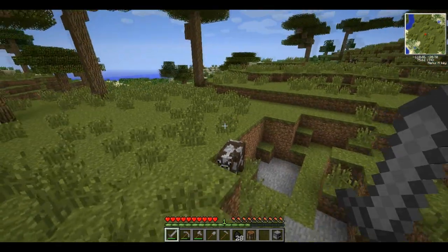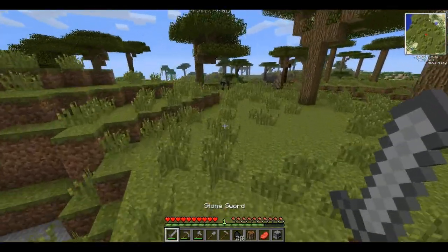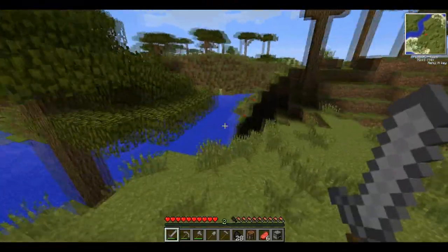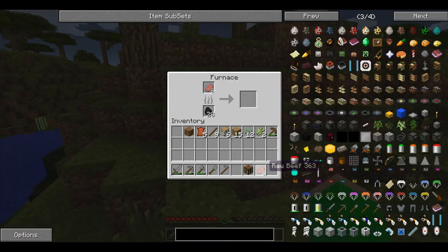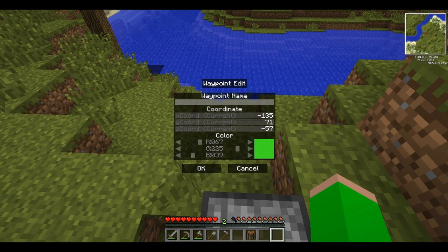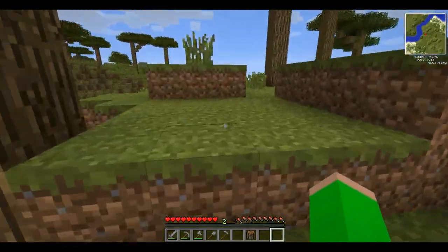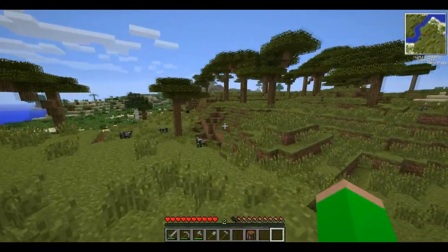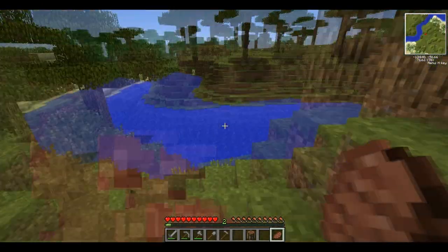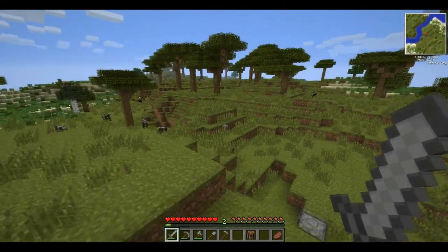We're playing on normal mode, just in case you were wondering. Some leather, some raw beef — kill a couple more. That should be plenty for now. We also have the Raise Minimap mod which lets you set waypoints and stuff. And we have the Elemental Creepers mod — there's a lot of different creepers. Some shoot water and are pretty harmless, and some will put out an explosion of lava, and those aren't so harmless.